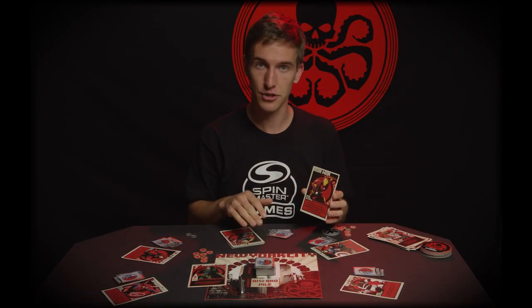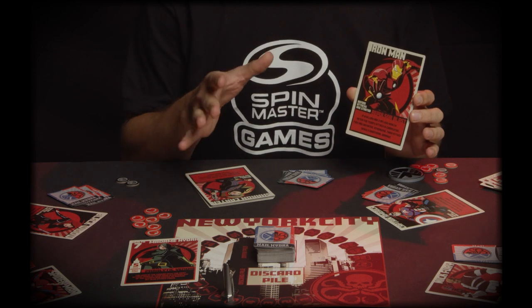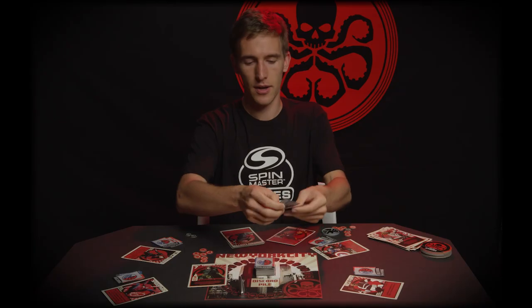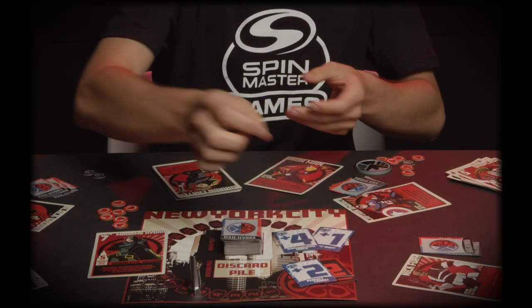Before attacks are even started — so before anybody starts laying down attack cards — you're going to call out that you're using your special ability. This signals to everybody to play cards accordingly, because your special power really affects how much health is left on the villain. For example, this is the team's attack here.